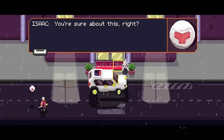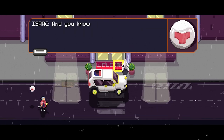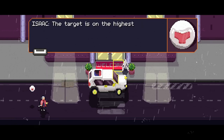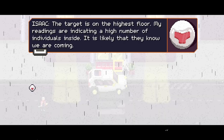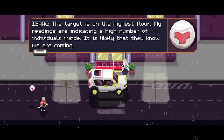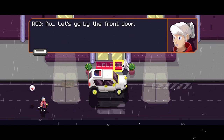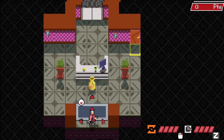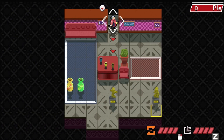Bit of a different start. 'Isaac, you're sure about this, right?' 'This is just the beginning, Isaac.' 'And you know the consequences?' 'Yes. Just give me his location.' 'Target is on the highest floor. My readings are indicating a high number of individuals inside. It is likely that they know we are coming.' 'Perfect.' 'Do you want a shortcut?' 'No. Let's go by the front door.' Similarly to Undergrave, we have this kind of dash. This time, though, we don't have normal movement — we just have a dash.